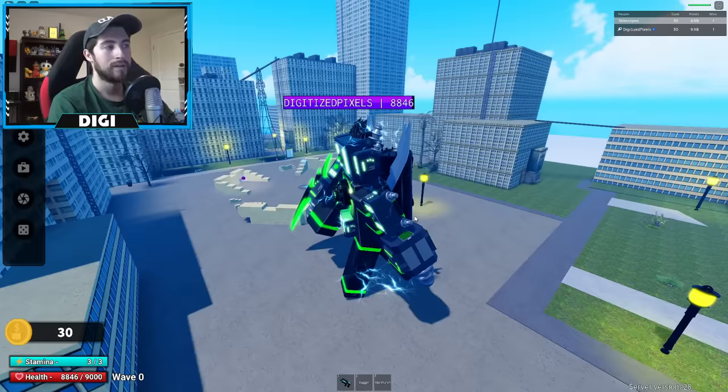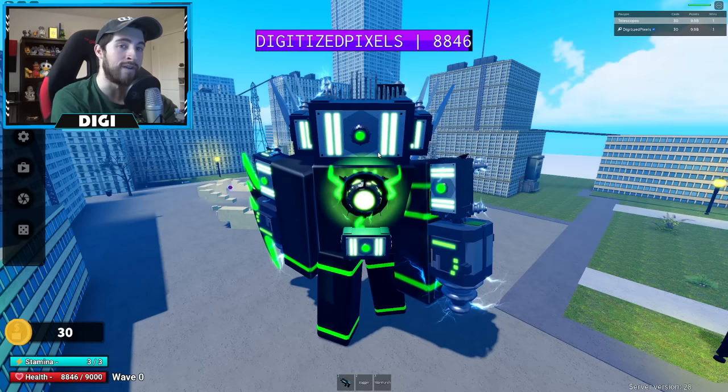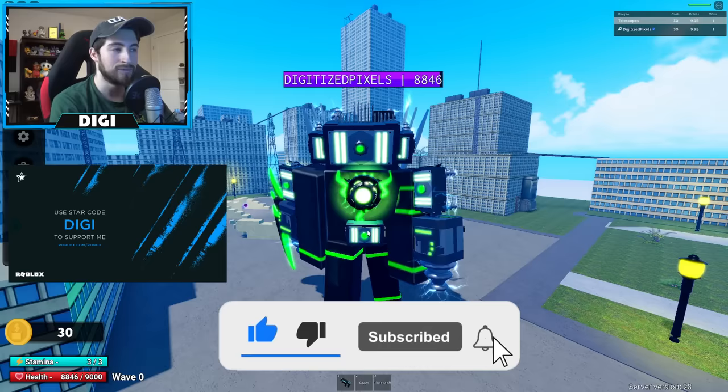Anyways, if you guys want to check out Death Mode in order to get this beautiful beast, go for it — good luck, it is very very hard, I've been told by the devs. Thank you guys so much for watching, if you enjoyed go ahead and leave a like and subscribe to join the Badge Hunting Squad. Use star code Digi whenever you buy Robux or premium, and as always stay awesome, stay cool — bye bye!